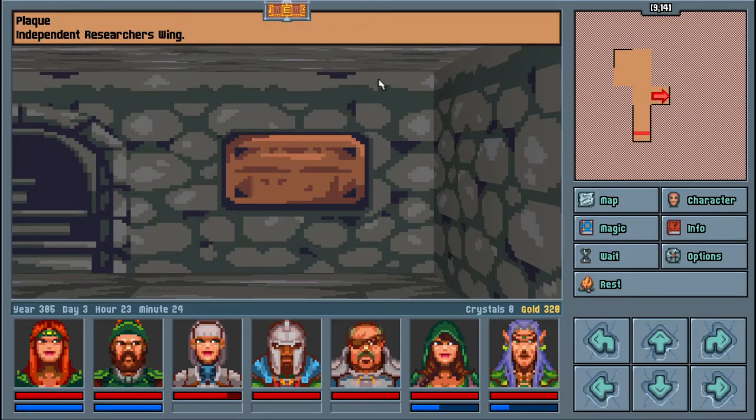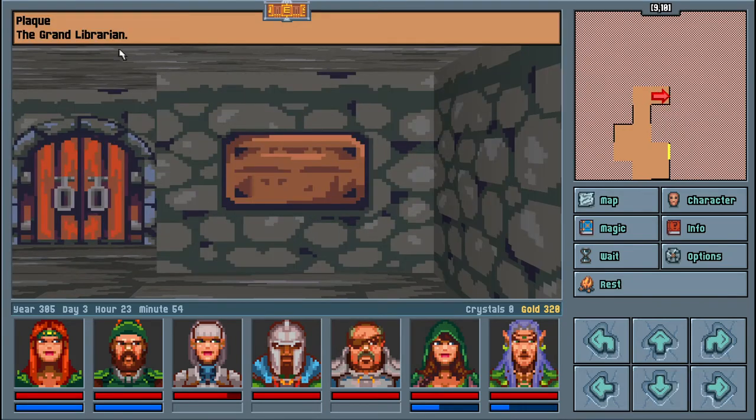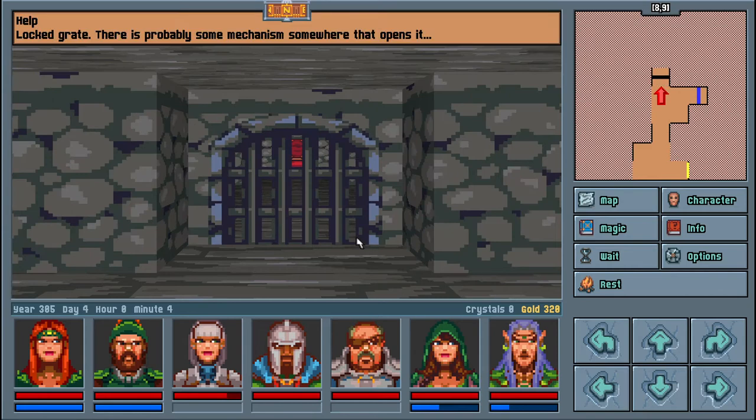We've arrived at the library. Independent researcher's wing. Let's go straight ahead - the grand librarian. 'Previous heroes left markings on the books. I'm not granting access to anyone who is not recommended by the northern sage or the southern sage. And no, I don't care if you know the king or the wizards from the wizards' council. I'm not letting more barbarians into the library.' Okay mate. The door is locked.